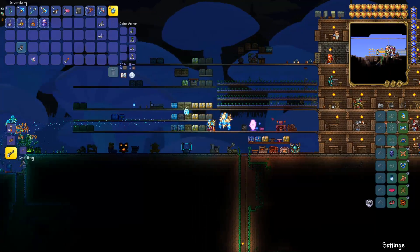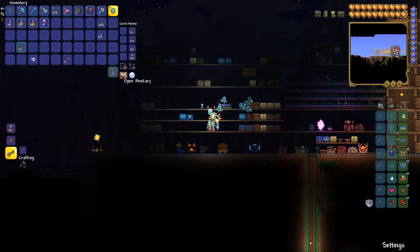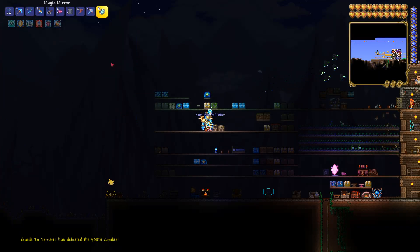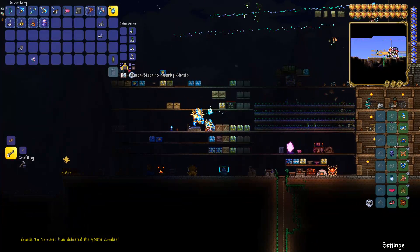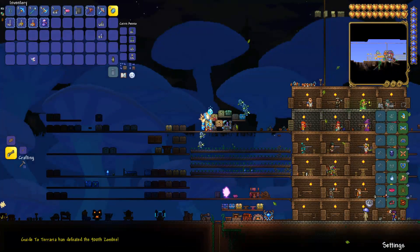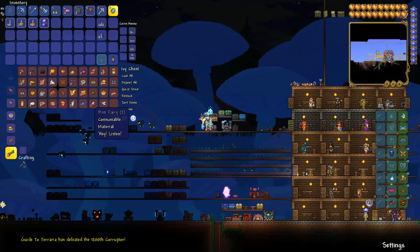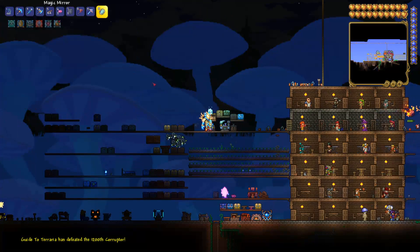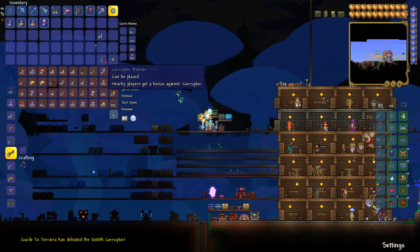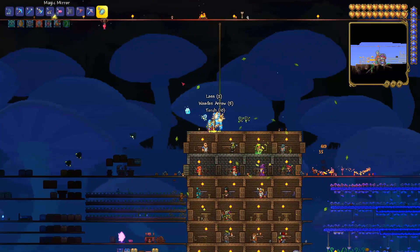If you want to go to a different world, you could bring a safe, place the safe, place the piggy bank and the void vault - and the inventory is shared between worlds. So if you deposit something from this world and then go to another world, you could withdraw the items from those things. This Prismatic Lacewing is something we caught with the butterfly net - so that's why it's always good to carry the butterfly net. You might find prismatic lacewings, or pink fairies which are a bit rarer.